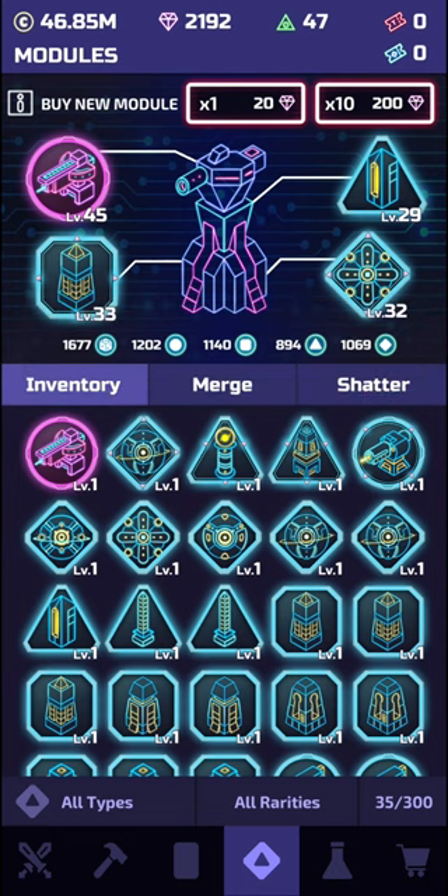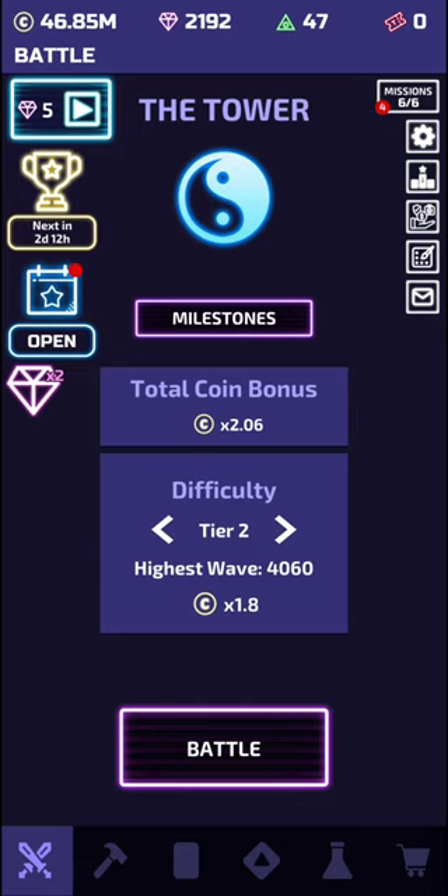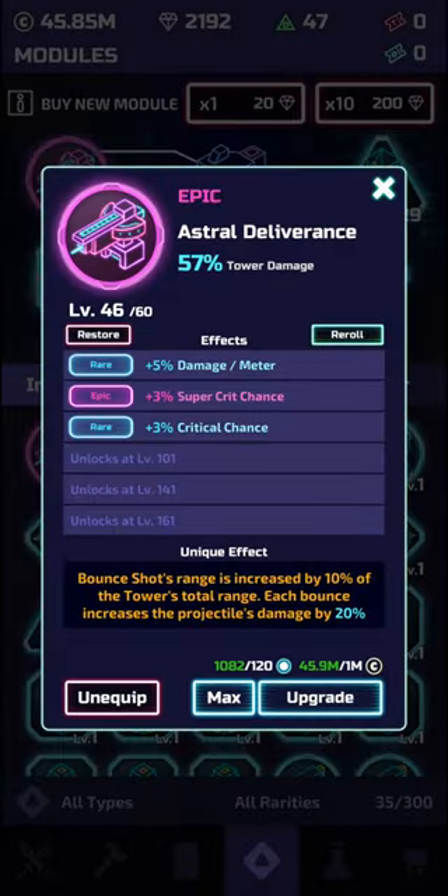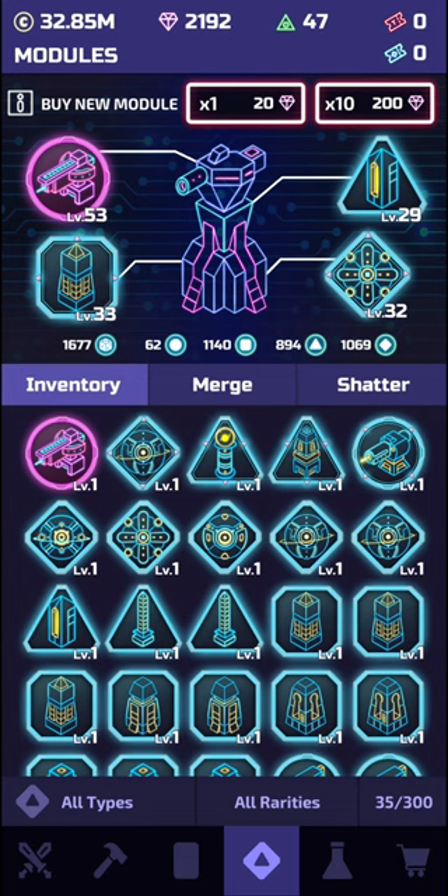These materials will upgrade the same shape of module to improve their basic stats. To upgrade a module you can't be in a round, so you have to do it from the home screen — simply click on it and then click the upgrade button. These modules get more expensive over time in both coins and materials, but don't worry — if you shatter them later down the line you'll get everything back that you put into it.